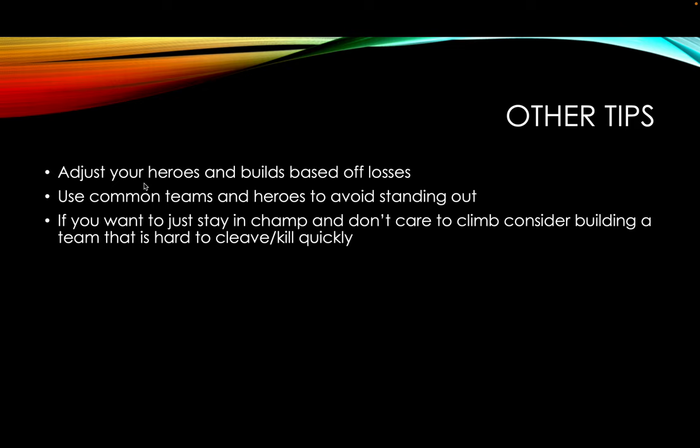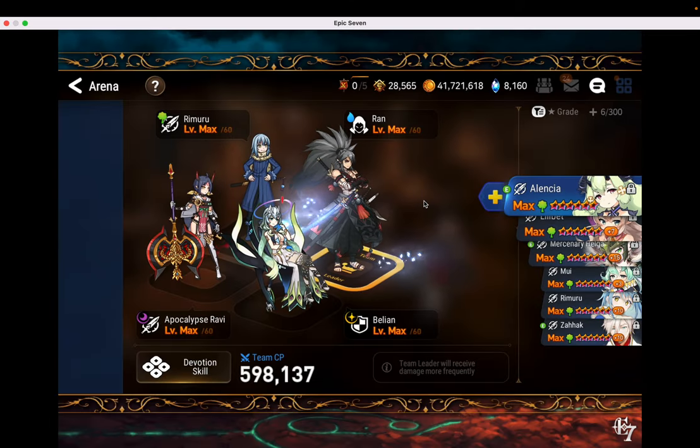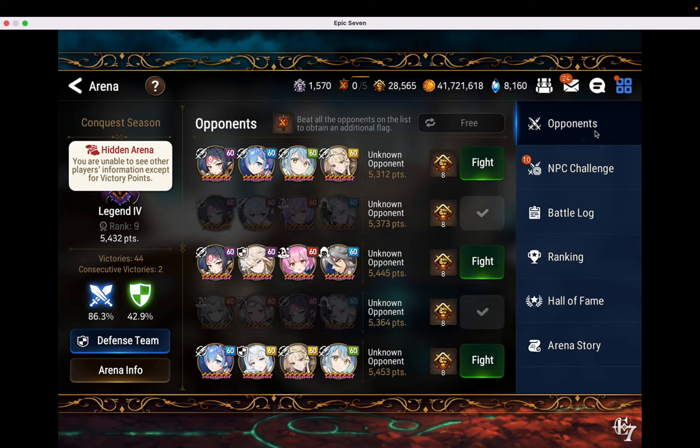The second one is use common teams and heroes to avoid standing out. When someone is going to attack, they're going to take a look at the different opponents. And if they attack you and you have some super special unique arena defense team, they're going to remember you — even with blind, they can see the heroes. No one uses Spas on defense, so every time they see Spas, they're going to know it's you. Try to use common heroes and templates so you can blend in. Even using the most common team is a great strategy — just modifying it based off of those surprise elements we talked about.